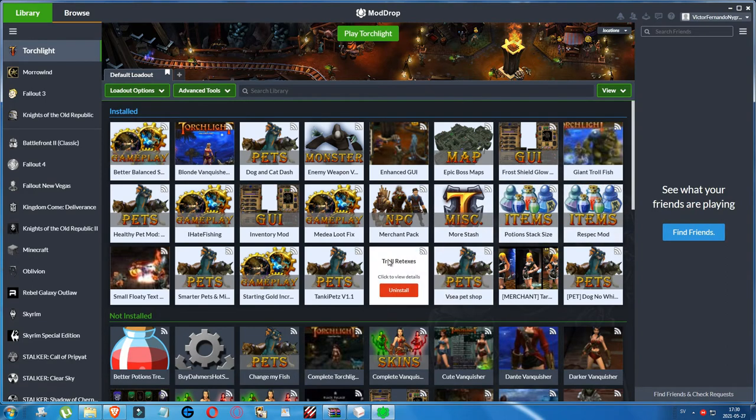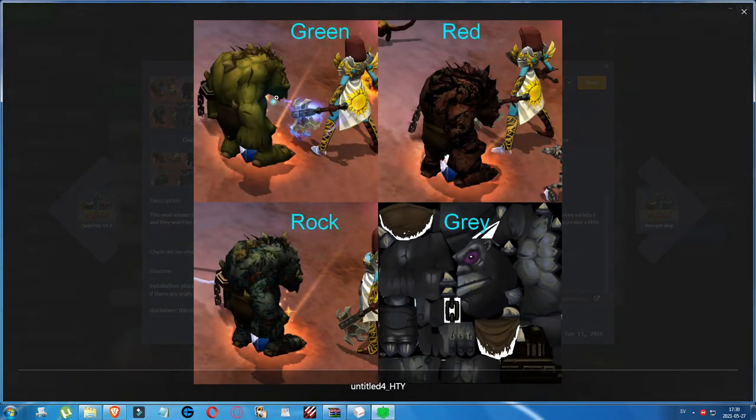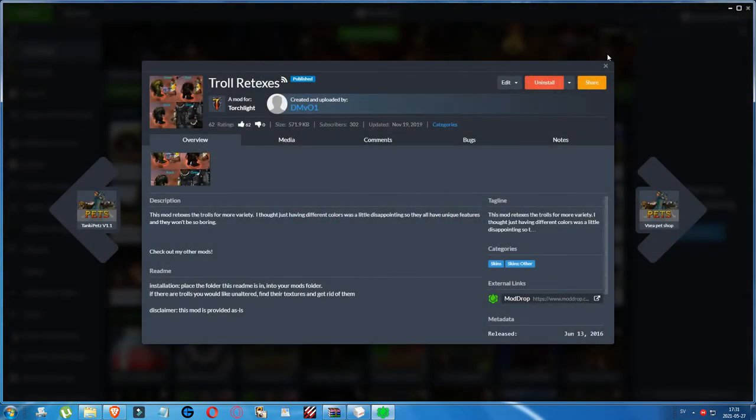Then we have the Troll Retextures mod. The green troll will look like one version, the red like another, and then we have the rock troll and the grey troll — so it's a texture pack for the trolls making them look better. This mod retextures the trolls for more variety; the old troll only had one color and now we have four different ones. They also have unique features so they won't be so boring — not only different colors but some new features too.